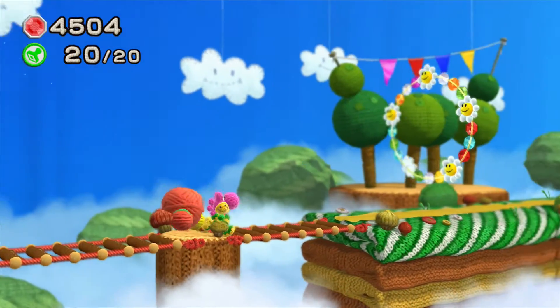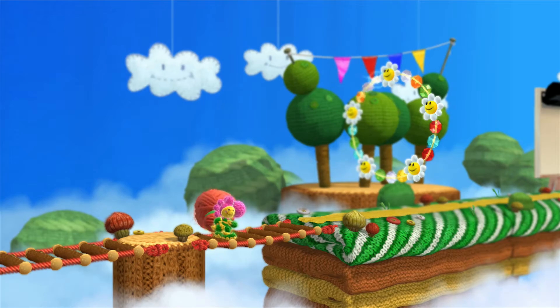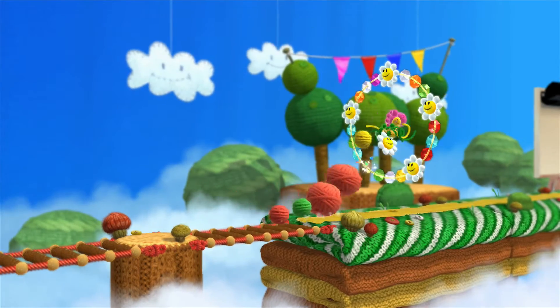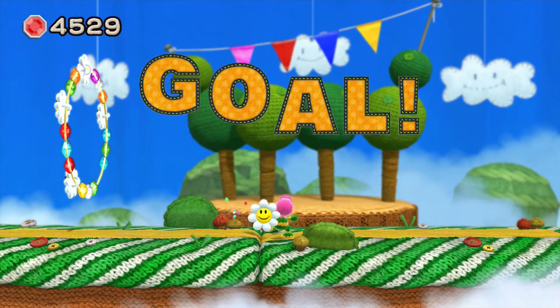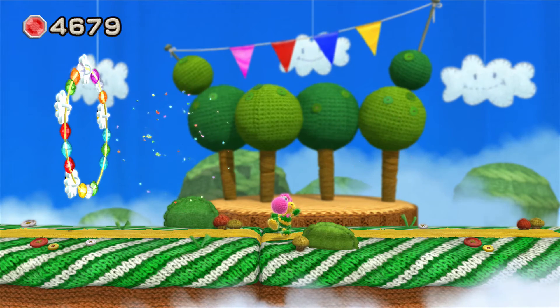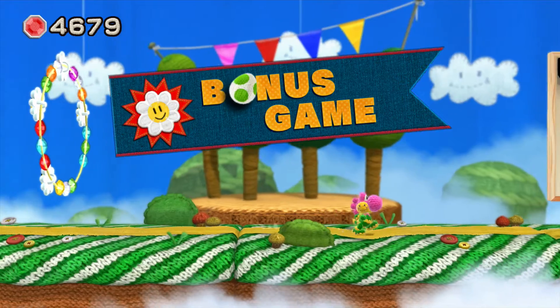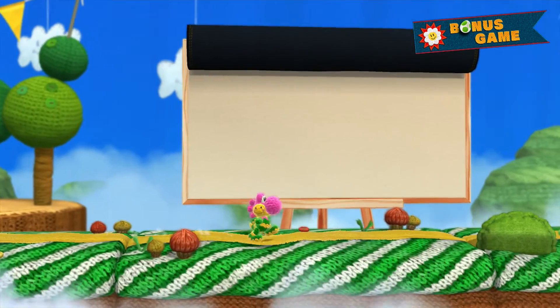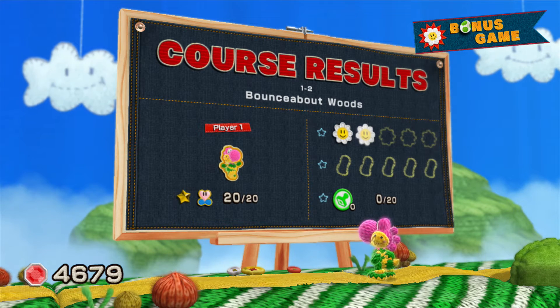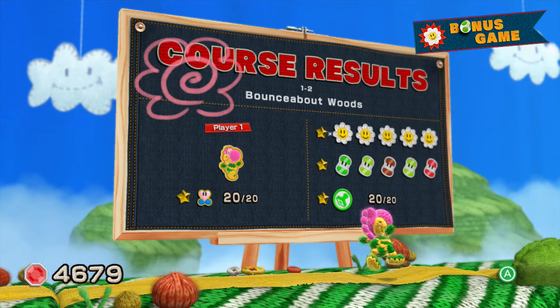We're getting pretty high up here and I believe we've got everything. Let's check — yep, got everything! We'll jump through the gates as Flower Yoshi with a flower — nice! Bonus game, okay sure, what do I do? So we got everything there in Bounce About Woods.